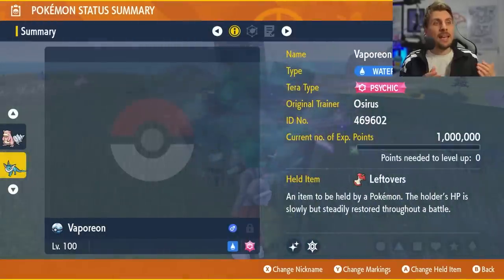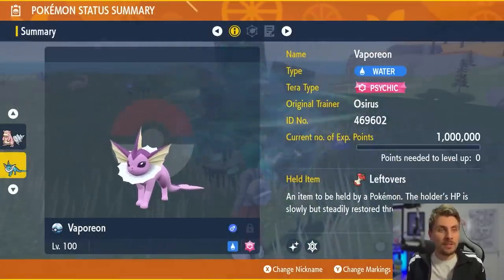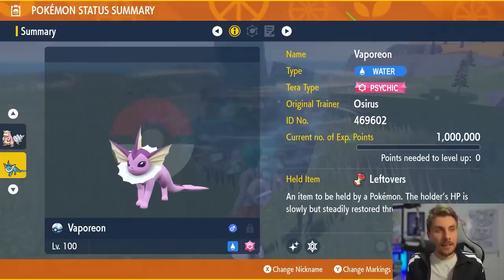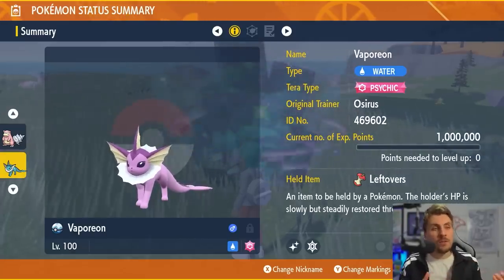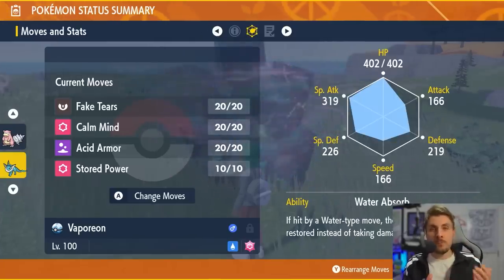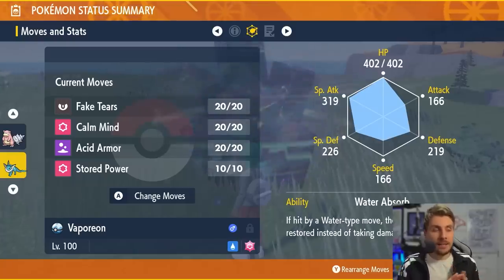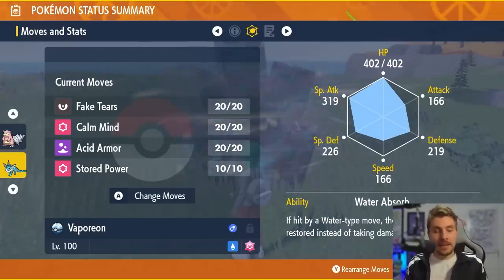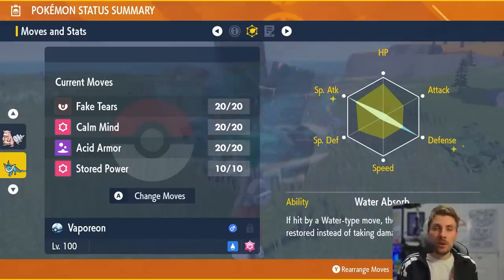Starting with Vaporeon: it is going to have the Psychic Tera type. That is one thing I would definitely say try and get — the Psychic Tera type — as it takes advantage of one of the big moves we'll be using on it. It's obviously a Water type as well. Give it the Leftovers item. For the move set, it is going to have Fake Tears, Calm Mind, Acid Armor, and Stored Power.